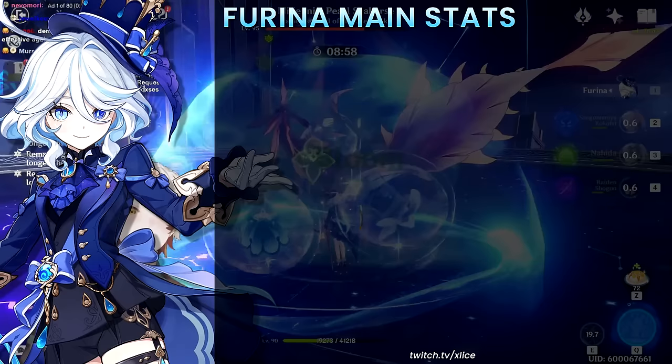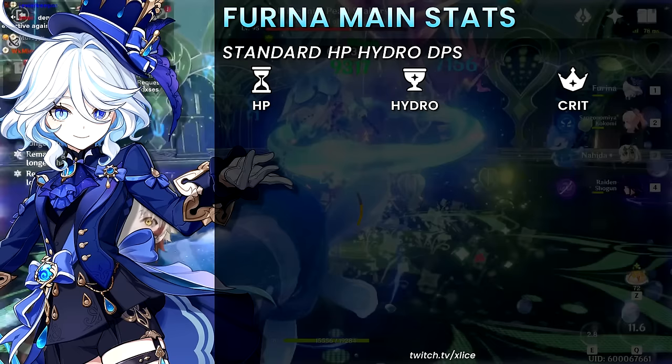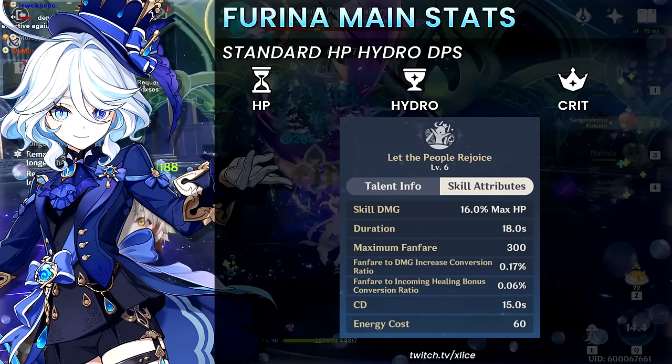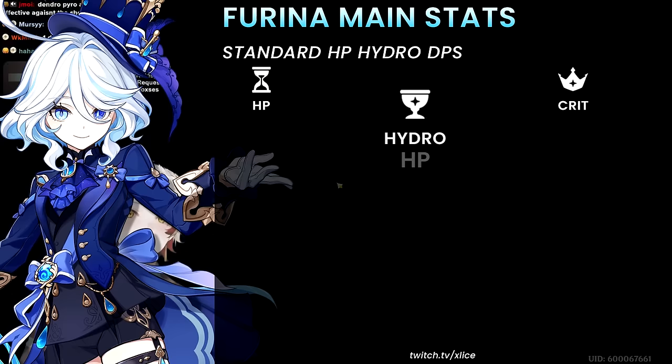Main stats. Usually an HP-scaling Hydro DPS operates on an HP timepiece, Hydro goblet, and crit circlet. This is still good for Furina, but if you have Golden Troupe on top of her burst buff, she'll already be almost 140–150% damage bonus without artifacts. So for Furina in particular, an HP goblet is actually better to round out her stats.